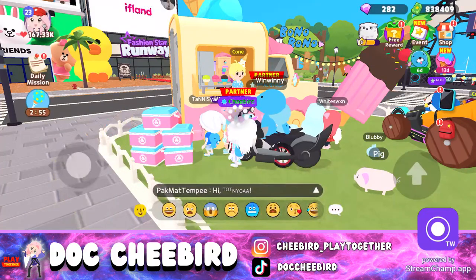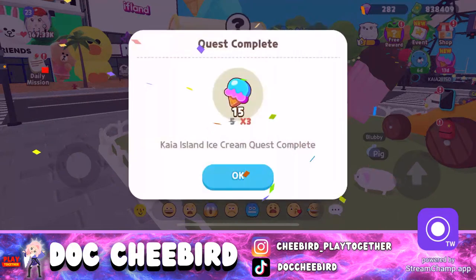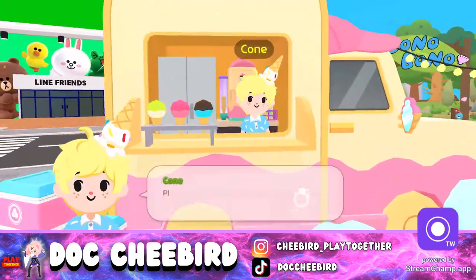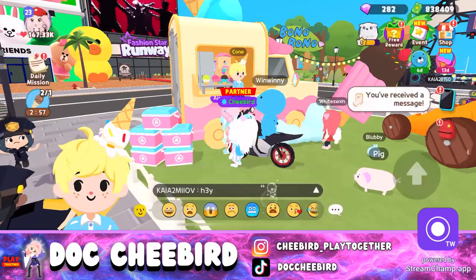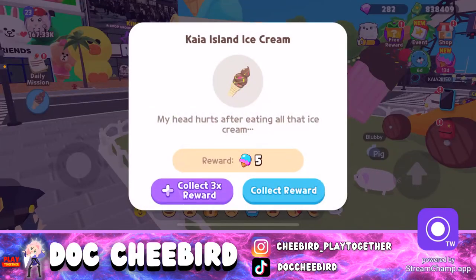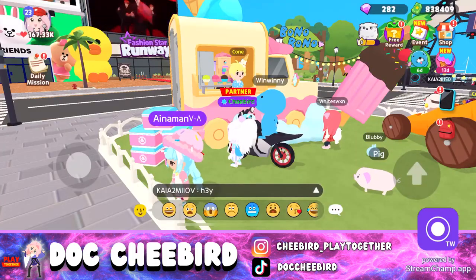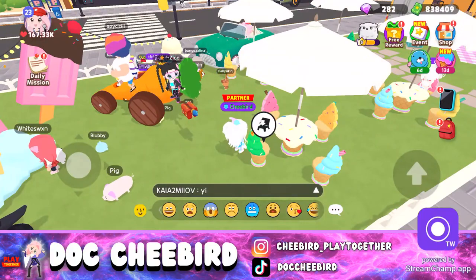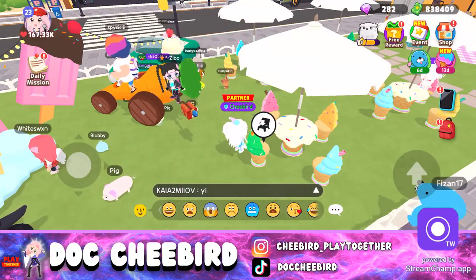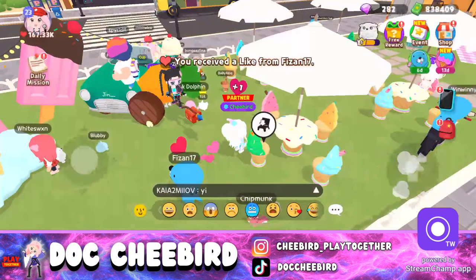Another popping ice cream task. More ice cream to deliver — wow, it looks like unlimited tasks! But no more tasks now. So we're ready to get our coins — we've gotten 355 coins from the NPCs today.